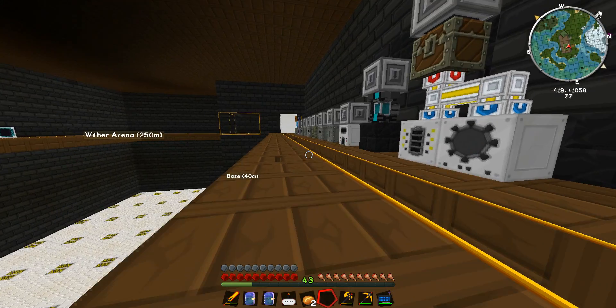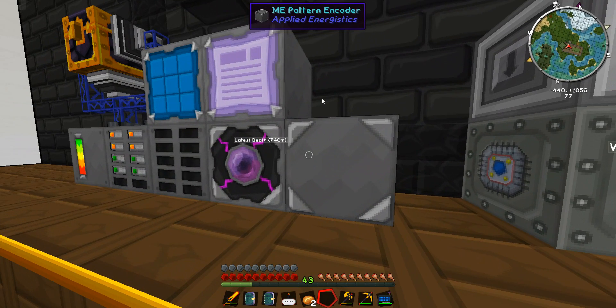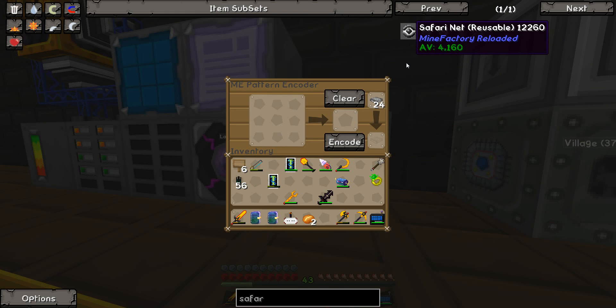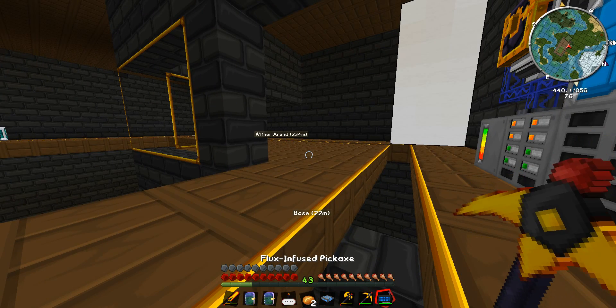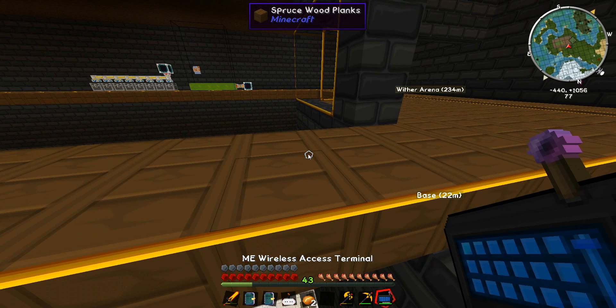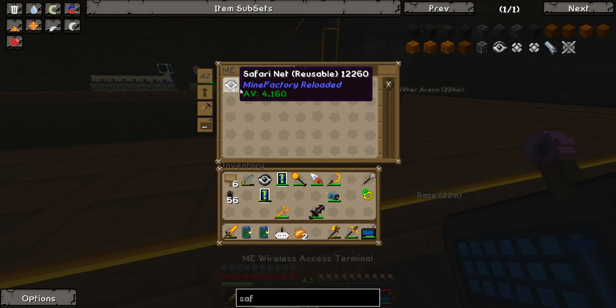I've just completely forgotten what I was doing. Oh yeah, I was going to automate the creation of... there are things called Safari Nets - Safari Net Reusable. Safari Net, Crawford Safari Net, thank you very much.